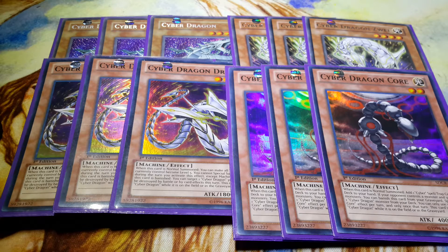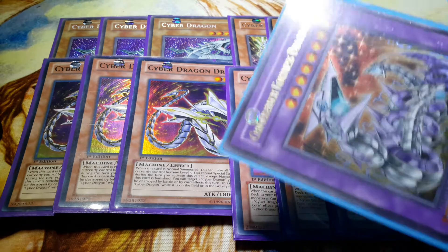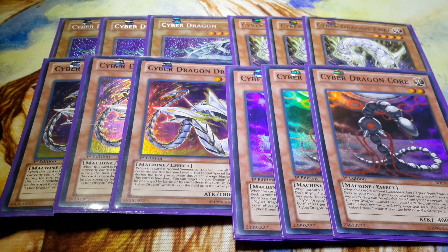I cannot get it summoned off of Machine Duplication or Inferno Reckless Summon, and I can't use it with the effect of Nova, and I can't use it to summon Chimera Tech Fortress Dragon, or Twin, or Overdrain. The reason I'm pointing that out is because recently on loads of people's deck profiles, whenever somebody shows this or Zwei in any number, they're always complaining about why they're not running Toon Cyber Dragon because it's an extra Cyber Dragon special summon. That doesn't matter — it's not a Cyber Dragon, it's not the name that we want.